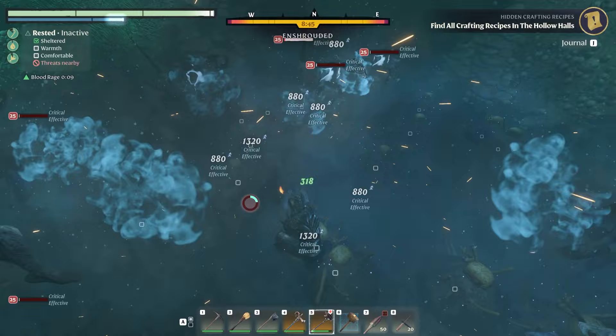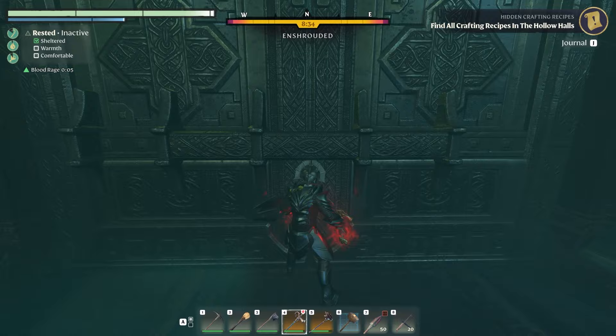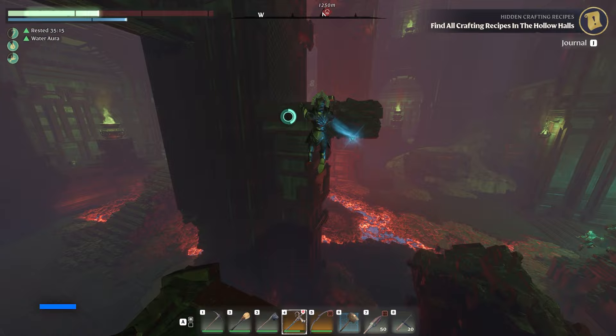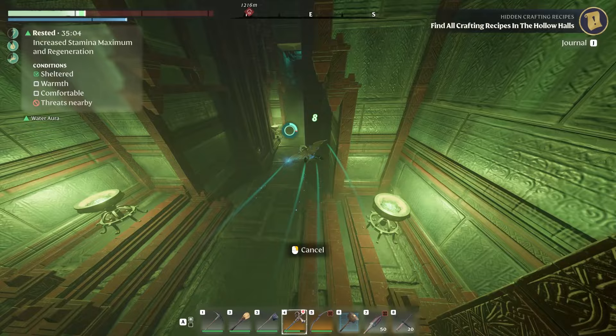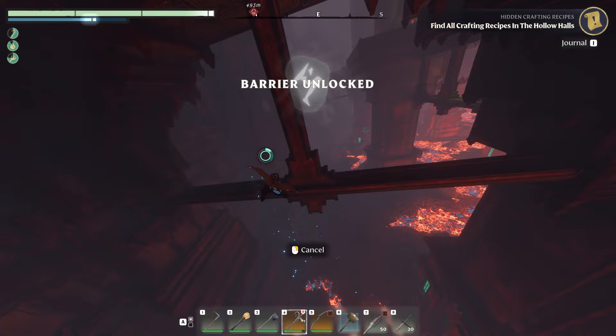This build encourages you to clear mobs fast — once you take one down, you increase your damage with Blood Rage, and the more damage you deal, the more chances you have of critical striking and healing yourself. You want to be fighting constantly until you reach the end of the dungeon. Some rooms also come with a barrier for which you have to either collect runes in the room, or deal with enemies that have a green rune icon hovering above their heads — once you take them down, the barrier goes away and you advance to the next room.